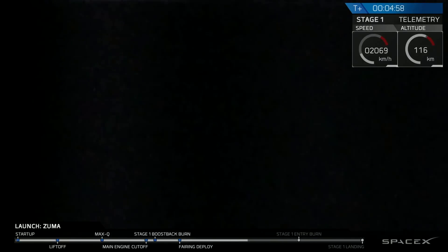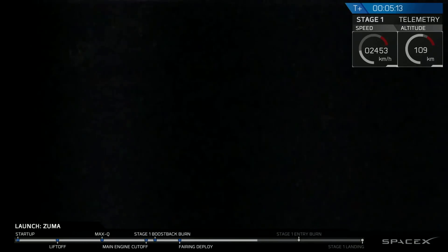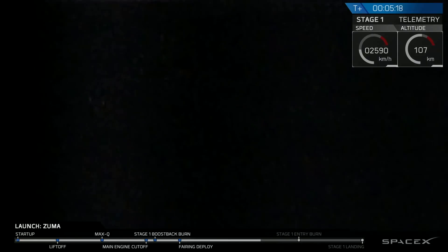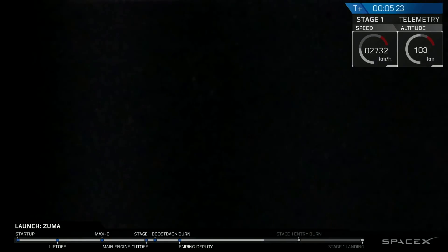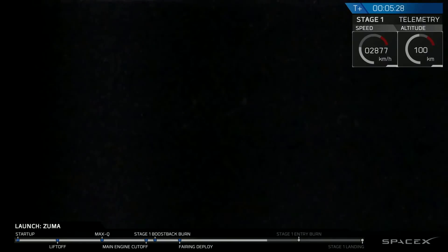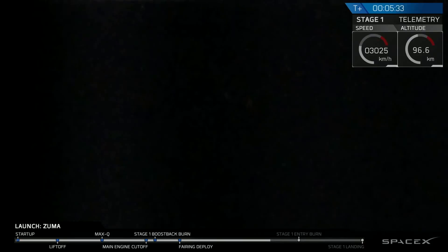We'll address the fairing deployment here in a second once we have more information. But for now we're going to shift our focus to the secondary mission, which is the landing and recovery of the first stage. It is nighttime so we're looking at a black screen, but we should be able to see some burning of the second and third burns here in the landing sequence. We did get successful confirmation that the fairings did deploy, so the primary mission has concluded successfully, and now Zuma and second stage are continuing on to their final orbit.